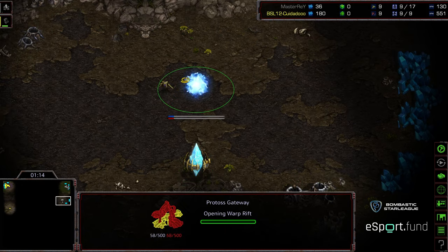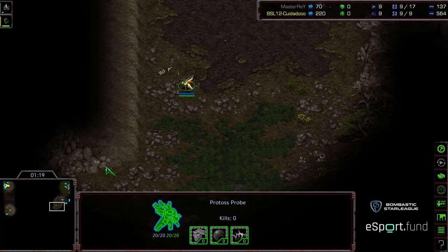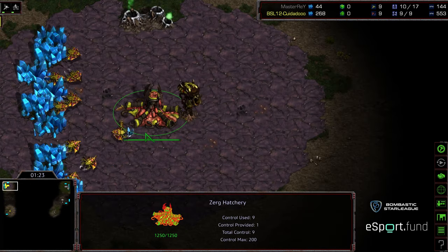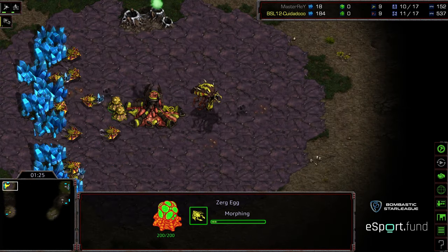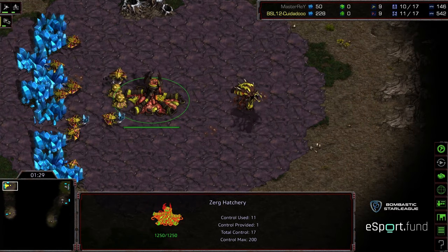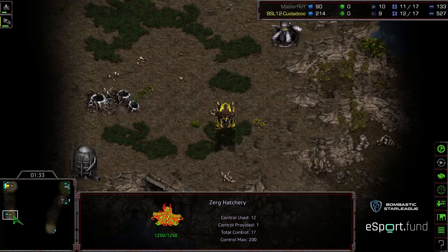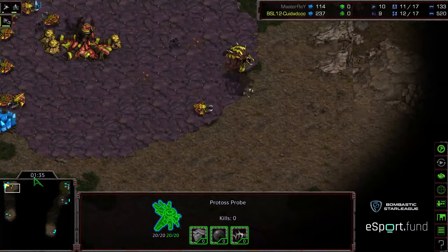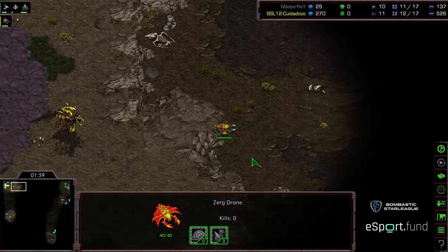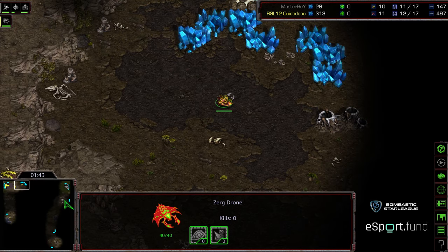Master Ray placing a gateway in the upper right hand corner near his natural expansion, and he's going to scout bottom right hand first. Zeddy opting for some form of 11 or 12 build, going to build the full 12 drones. Indications look like it is going to be a 12 hatch, so opting for more of an economic build. This is going to be unharassed by Master Ray.